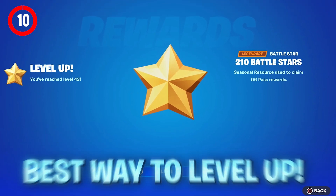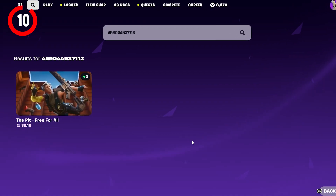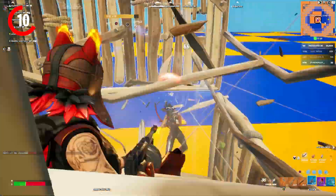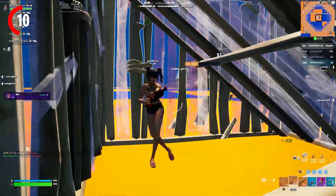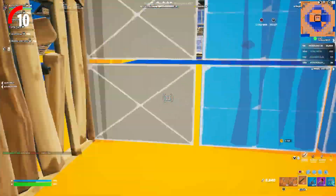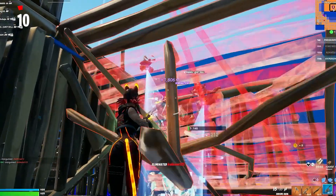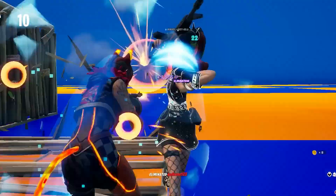We also have the best way to level up in Fortnite OG right now, which got me to level 50. All you need to do is put in the island code shown on screen, load into the island, pick up any single weapon of your choice, then jump into the pit and get around 20 eliminations until your XP slows down. To maximize your XP again, just leave the game and rejoin. You get about 2,000 XP per elimination.